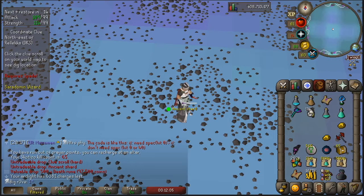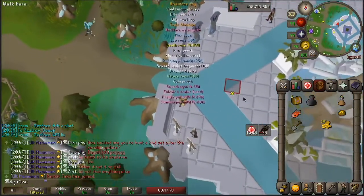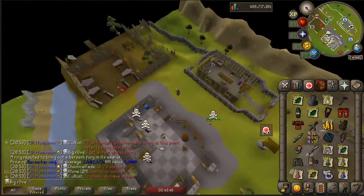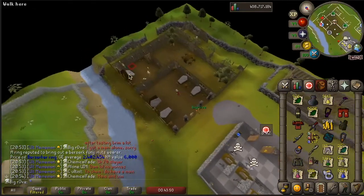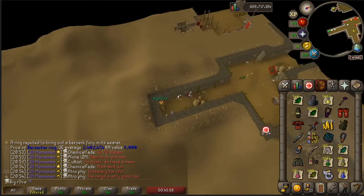I finished the second clue and I'm going to open up both before I pick up my master clue, in case I get another master. The Zamorak coif is actually quite nice — that will be storable, the rest is just alches. Let's fix this inventory and get back to moss giants. I'm going to have to clear out inventory space fairly soon, so I'll be dropping some things to my main.